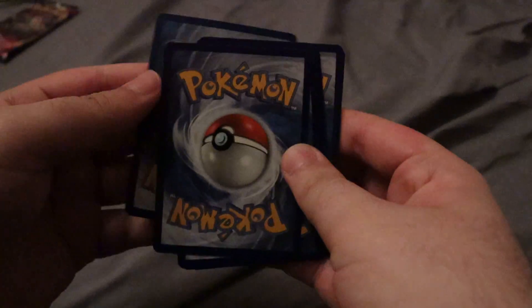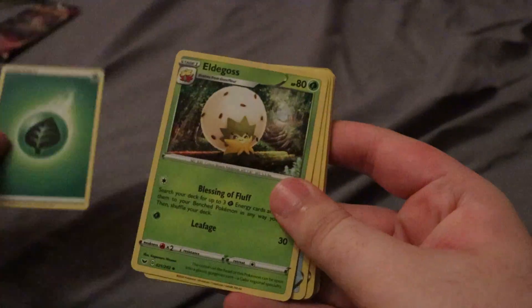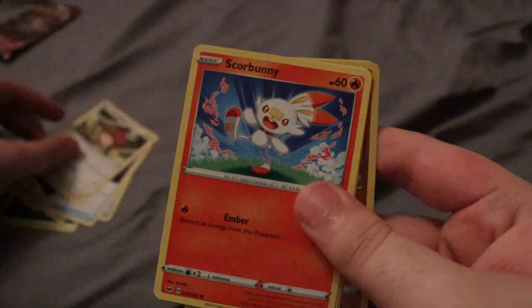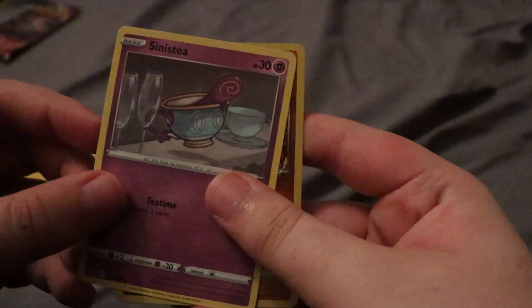Alright, next pack. I'll probably just move the code cards off camera so I don't spoil it for myself — which is like the worst thing about Pokemon cards nowadays, it's really easy to just spoil a pack. So we have a Grass Energy, Eldegoss, Air Balloon, Appletun, Scorupi, Hoothoot, Scorbunny, Pikachu, Sinistea, reverse Mudbray, and a Durant. Nothing great in that pack, but still two more to go.